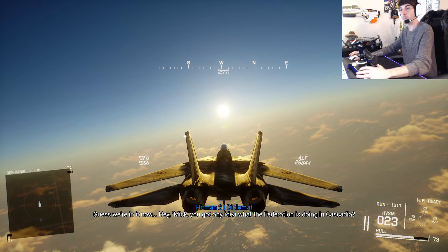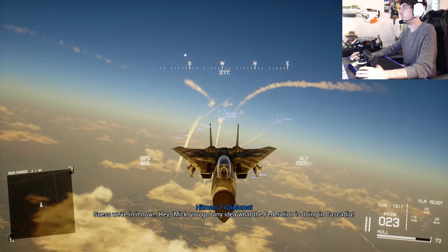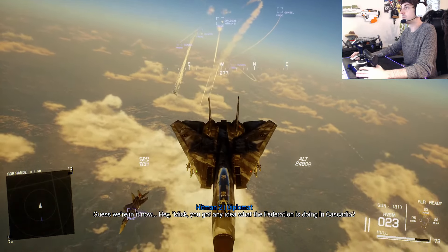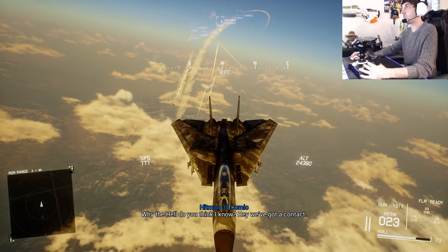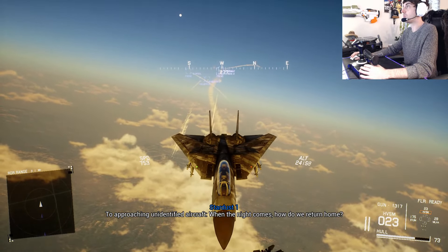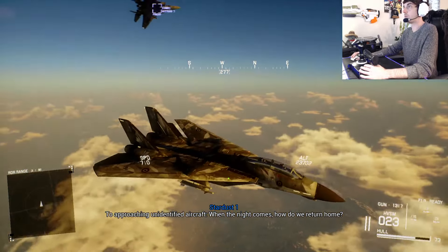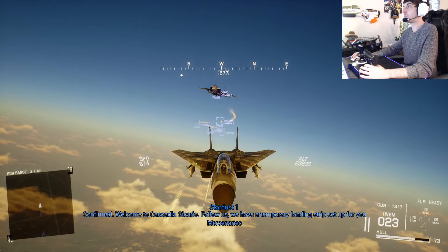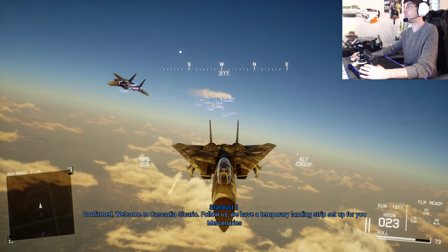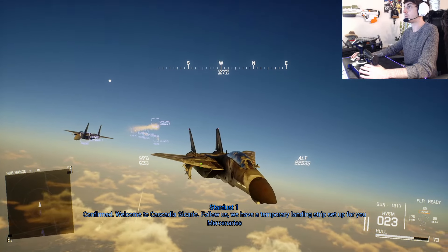I guess we're in it now. Hey Mick, you got any idea what the Federation is doing in Cascadia? We've got a contact — two approaching unidentified aircraft. When the night comes, how do we return home? By midnight's light. Confirmed. Welcome to Cascadia, Sicario. Follow us — we have a temporary landing strip set up for you mercenaries.